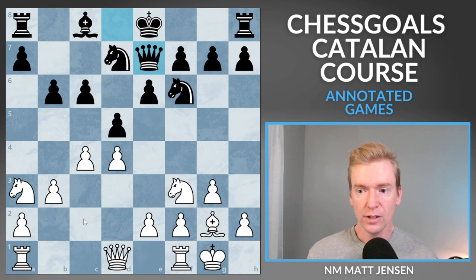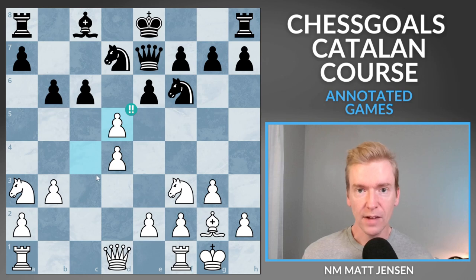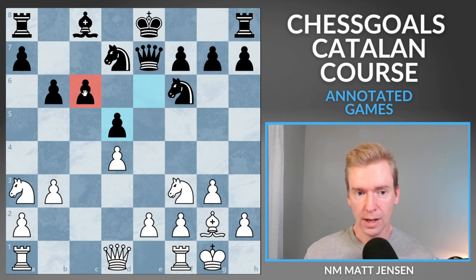Queen e7, and now here's a critical moment. I'm ahead in development, the Black king needs to castle, the c8 bishop needs to develop, and the knight on a3 is being attacked. I play cxd5, which gets the chess.com brilliant symbol. Black has to choose: take with the c-pawn or take with the e-pawn. My opponent takes with the e-pawn, and now we have this weakness on c6 — the biggest weakness on the board — and we can chip away at it.